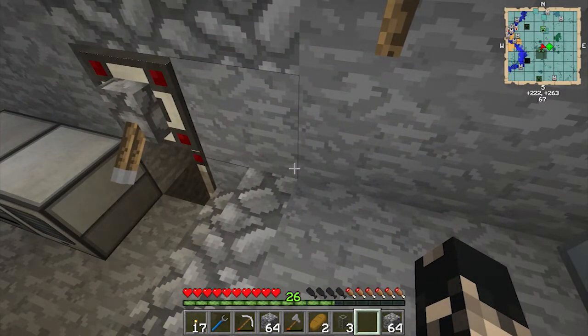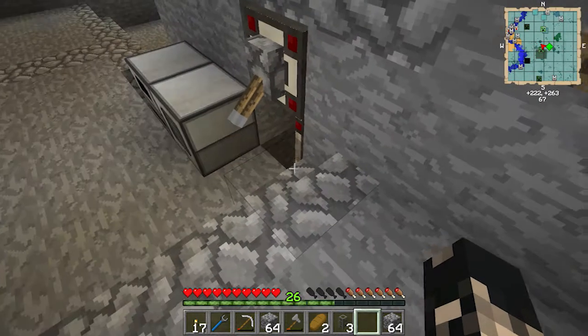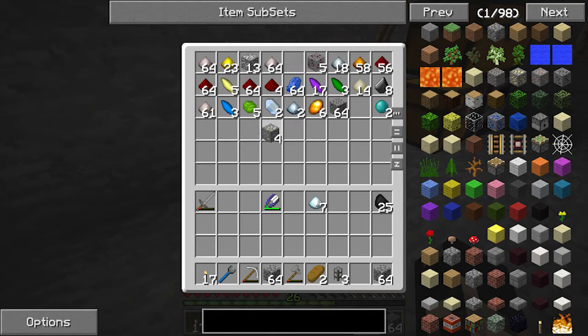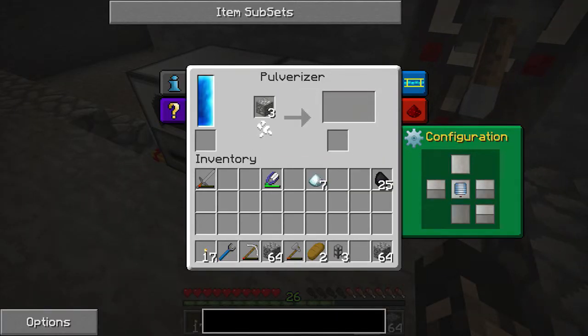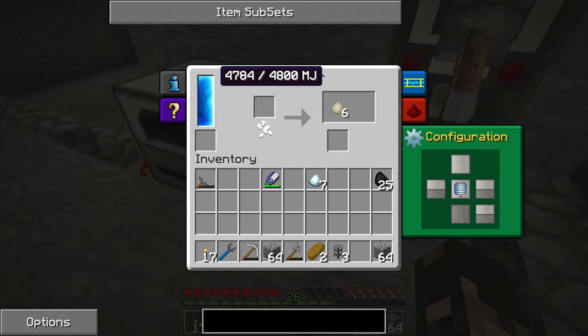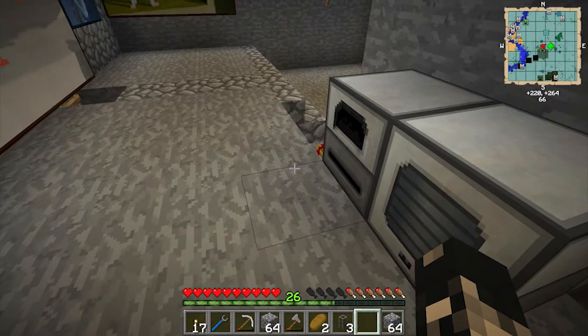Since we've got this extra power going on, we'll grab some ferrous ore, chuck it into the pulverizer — as you can see it's working at full speed and being charged as fast as the power's going out. Mission accomplished, as George Bush would say. So until next time — please comment, like, subscribe, all that stuff helps me and lets me know what you guys want to see. Thanks for watching, guys — until next time.